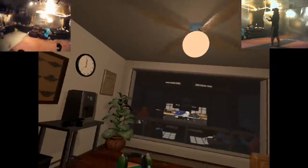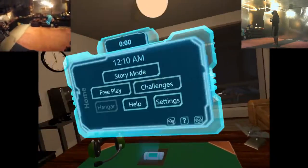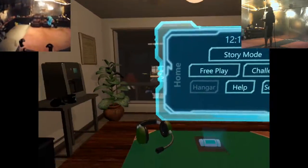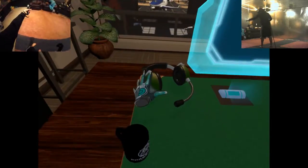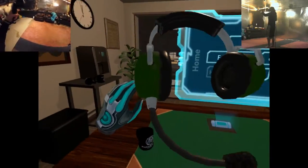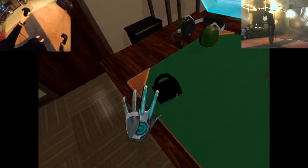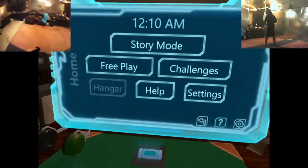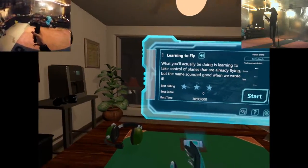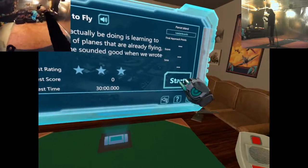Let's go to new game since I have nothing to continue from. Oh! Welcome to Final Approach - thank you! Let's go to story mode. What you'll actually be doing is learning how to take control of planes that are already flying, but the name sounded good when we wrote it: 'Learning to fly.' Sounds good to me. Let us learn to fly, even though that's not what we're doing - we're learning to point the planes in the direction in which they should fly.